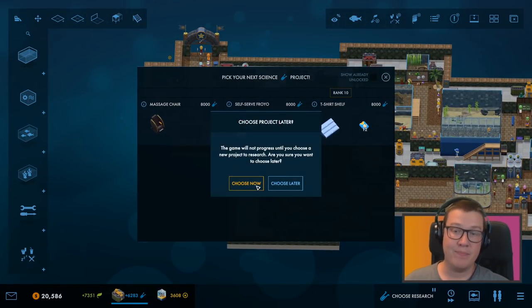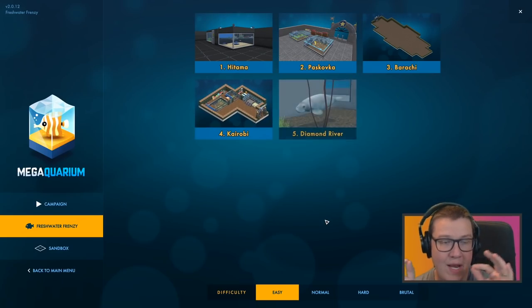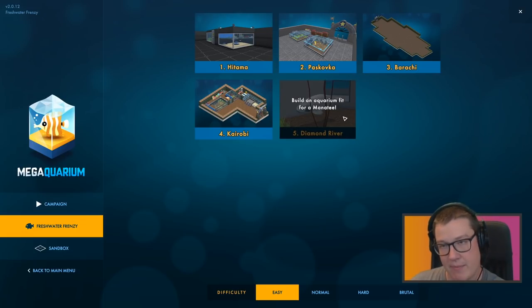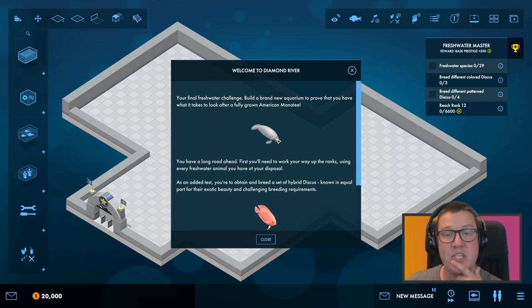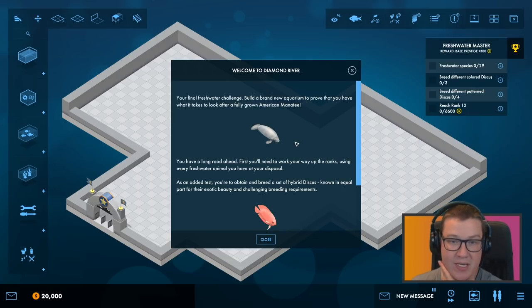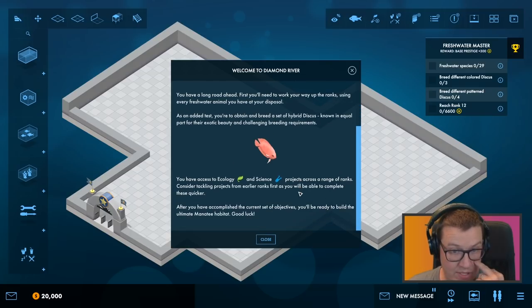And then we had another walkthrough tank that ended up being nice and full — I like that. And then we've got a big tank full of little fish — didn't quite work that one properly. And then there were some sharks there. Alright, so this last one — I believe it's the final one. There's five new levels in the update and I believe it's relatively sandboxy. A few people pointed out: just keep going, there's only five levels and the fifth one is pretty much free to go. Your final freshwater challenge — build a brand new aquarium to prove that you have what it takes to look after a fully grown American manatee.